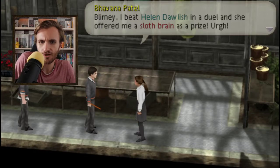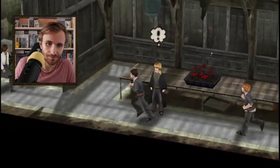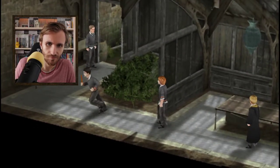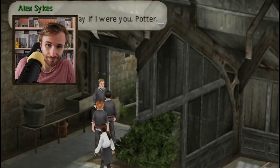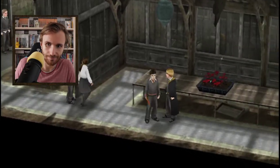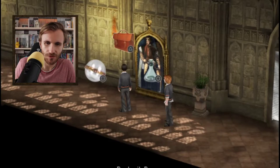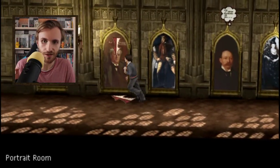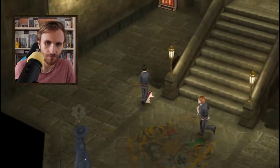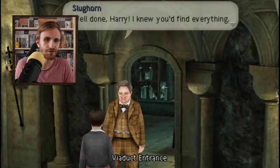I beat Helen Dovish in a duel and she offered me sloth rain as a prize. Now we have to get past this dude. I don't think you're supposed to go through here — the other way. Herbology makes you calm.